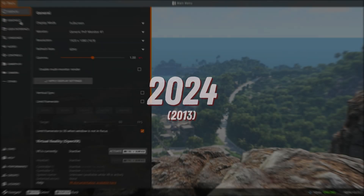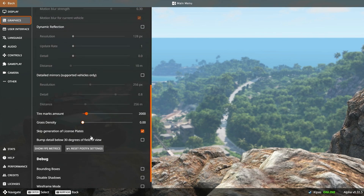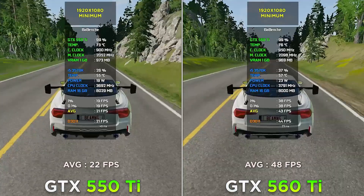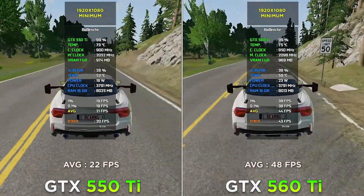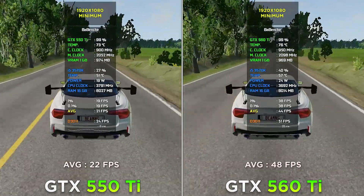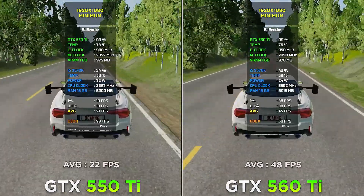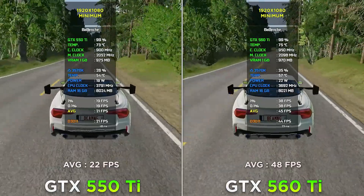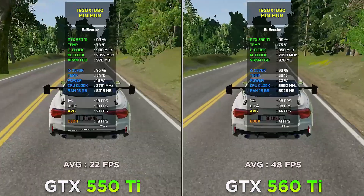BeamNG Drive at 1080p minimum settings. What is BeamNG doing here? It's a 2013 game — but after all these years it has received tons of updates and is now much more demanding than at release. More than two times difference between the cards. My personal opinion is that beyond the GPU chip, performance here is really impacted by the lower memory bandwidth, because BeamNG loves high VRAM speed.